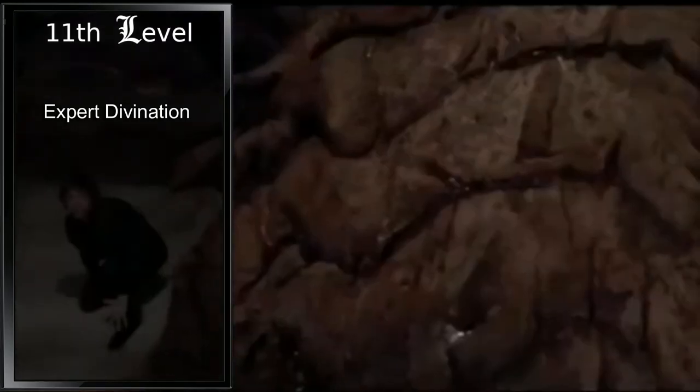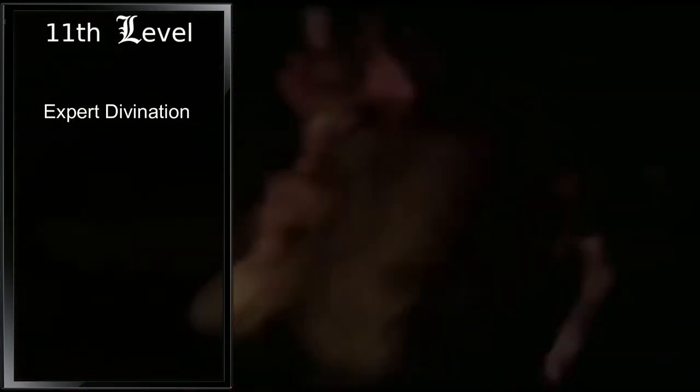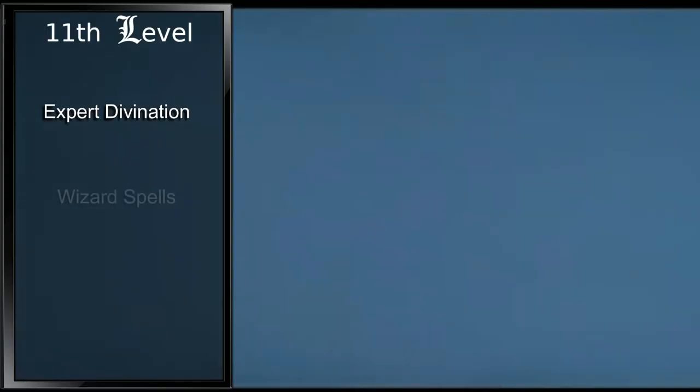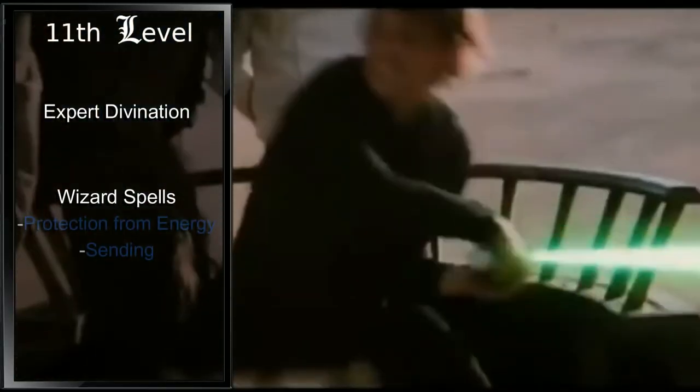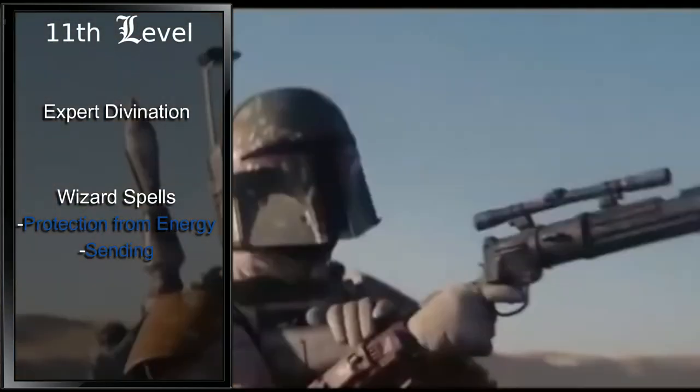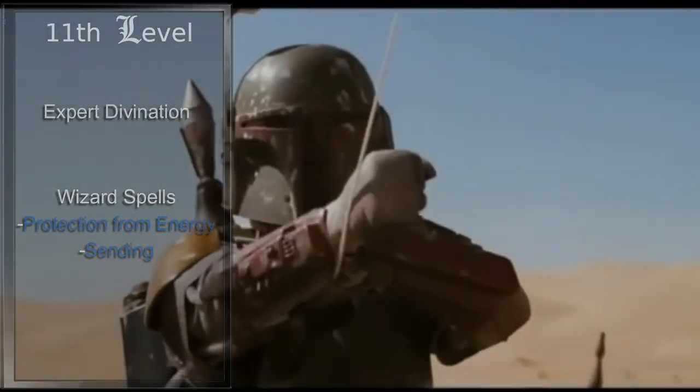At 11th level, School of Divination gives us Expert Divination. This makes it so when we cast a Divination spell of second level or higher, but no higher than fifth level, we regain a spell slot of a lower level. While this sounds great, the selection of Divination spells we might use is not extensive. For spells this level, we will grab Protection from Energy and Sending. Protection from Energy is probably something someone nearly electrocuted to death wants to know, and Sending is to be able to telepathically communicate further than Message allows.